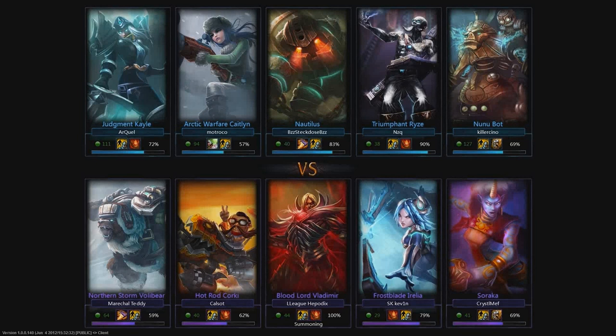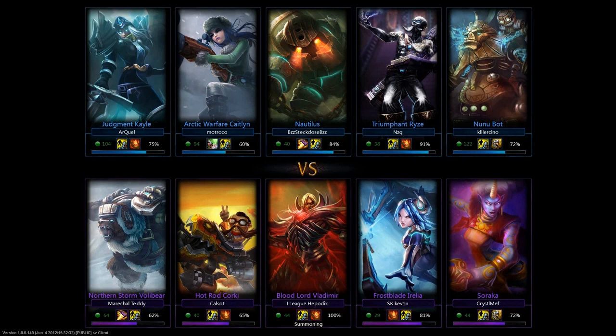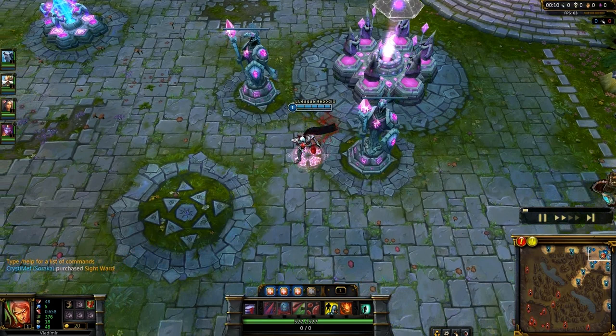With setup done, let's head into the game. I'm laning against Ryze. We're both running Flash and Ignite on mid lane. They have Nautilus jungle, which I need to really take into consideration because of the scary ganks. We have Corki and Soraka on our bot lane, versus Caitlyn and Nunu on their bot lane. Top is Irelia versus Kayle, and our jungler is Volibear.